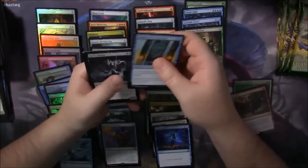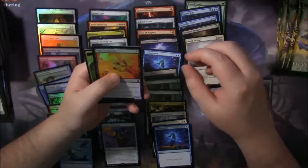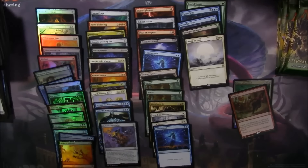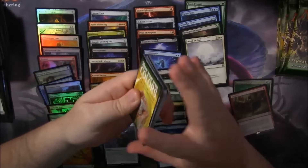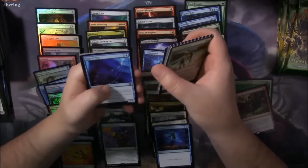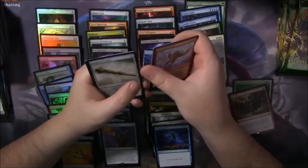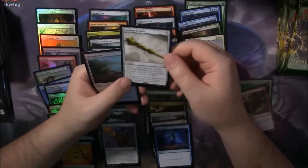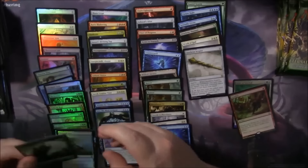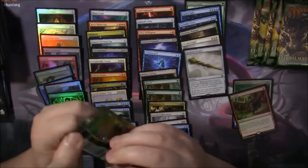Haundan of Seeing Winds, Havoc Demon, Haundan of Cleansing Fire, Wrath of God. And a Foil Wake of Vultures — no crazy common or uncommon foils. The Foil Gamble is pretty awesome though — can't really complain about that. Animate Dead, an Isochron Scepter — this card used to be worth a whole bunch of money, now it's like only $3 or something. A Foil Tranquil Cove. We're down to six packs — let's see where this ends up.